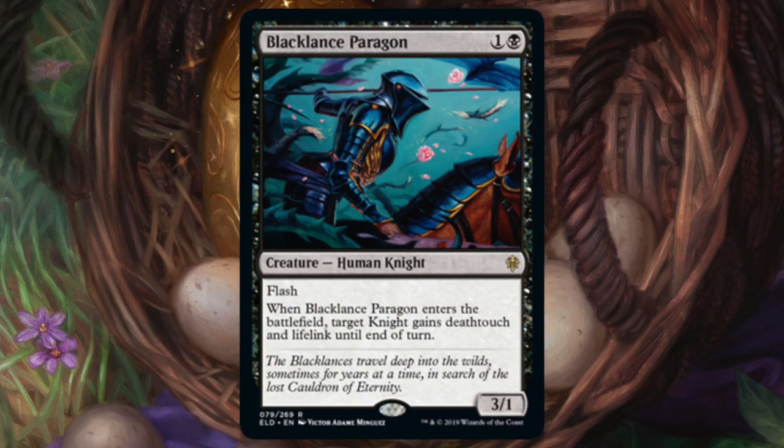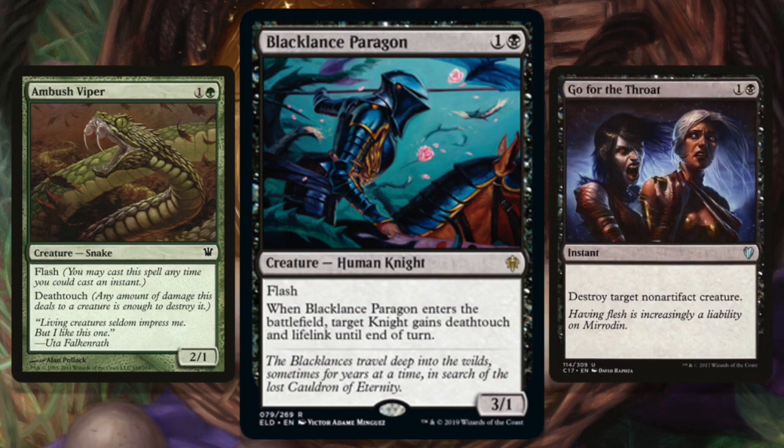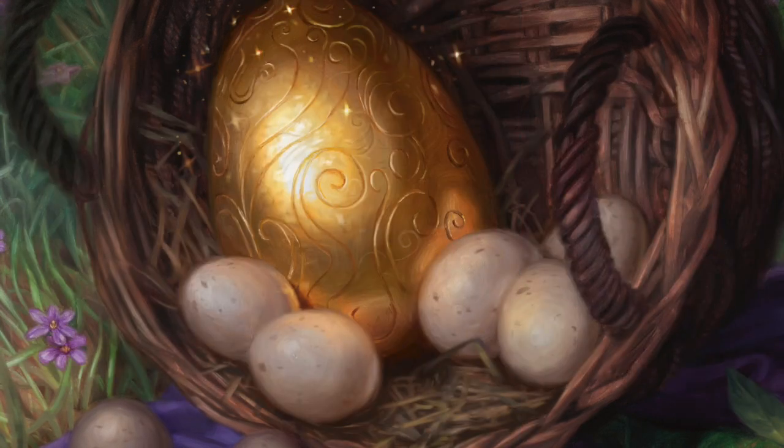Moving to black — first up is Black Lance Paragon. For one and a black you get a 3/1 Human Knight with flash. When it enters, target Knight gains deathtouch and lifelink until end of turn. Basically a black Ambush Viper — you flash it down with deathtouch and eat something. But since there aren't many knights in cube, most of the time Black Lance is targeting himself. That makes him just another two-mana black removal spell, and we've got a bunch of those. I'm not sold; I don't think he has a good home in cube.